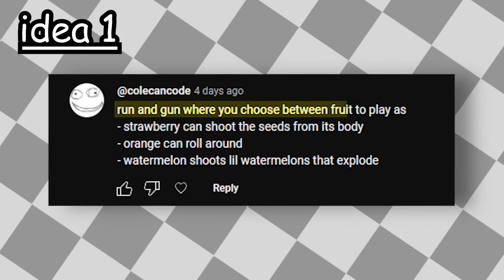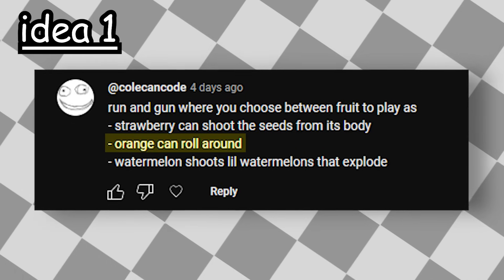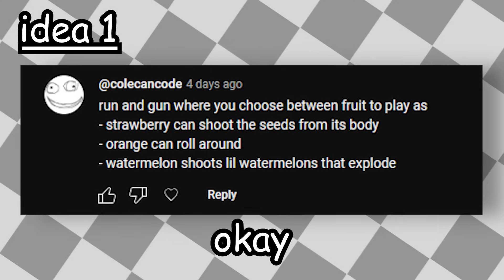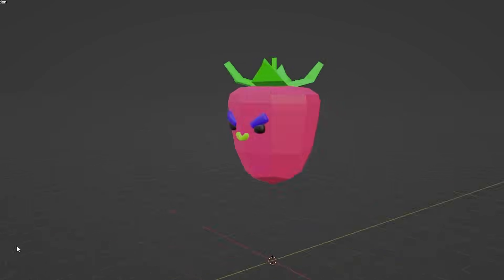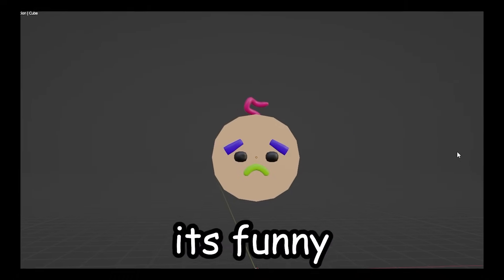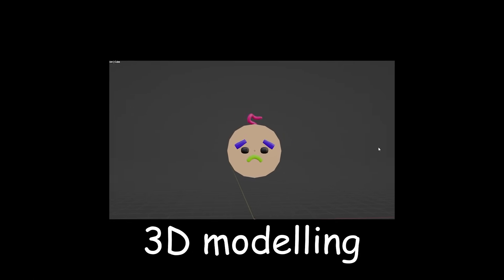Running gun where you choose between different fruit to play as. Strawberry can shoot seeds from its body, orange can roll around, watermelon shoots little watermelons that explode. Okay, I can do that. I started by creating our three fruits inside of Blender — not literally a blender, but the program Blender. Because fruits and Blender make a smoothie, and Blender is a 3D modeling software.